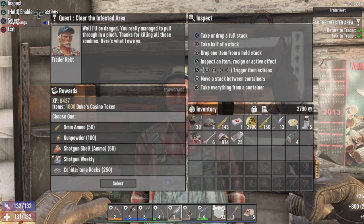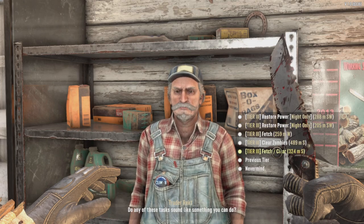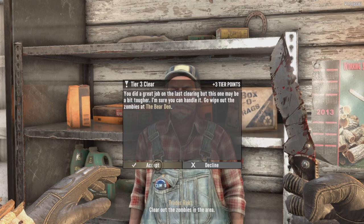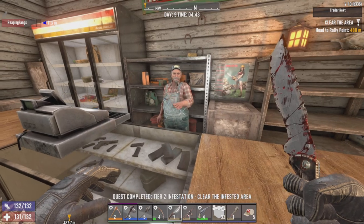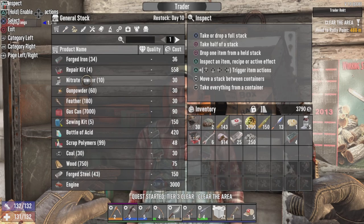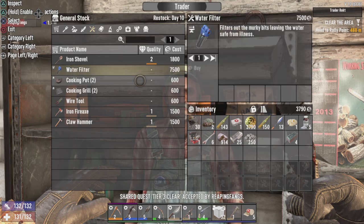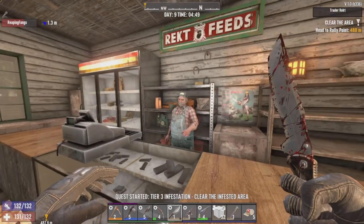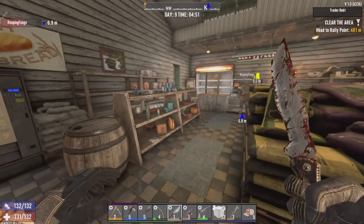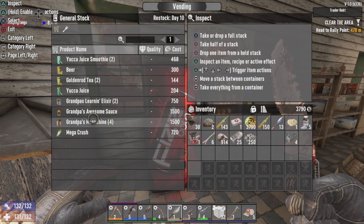I'll take cobblestone rocks and take a job from you. Night Stalker Volume 3. Before you reset, I want to check the mailbox quick. Don't forget to grab the water filter mod - good for the purifier. Just want to make sure you remember, he's that forgetful.